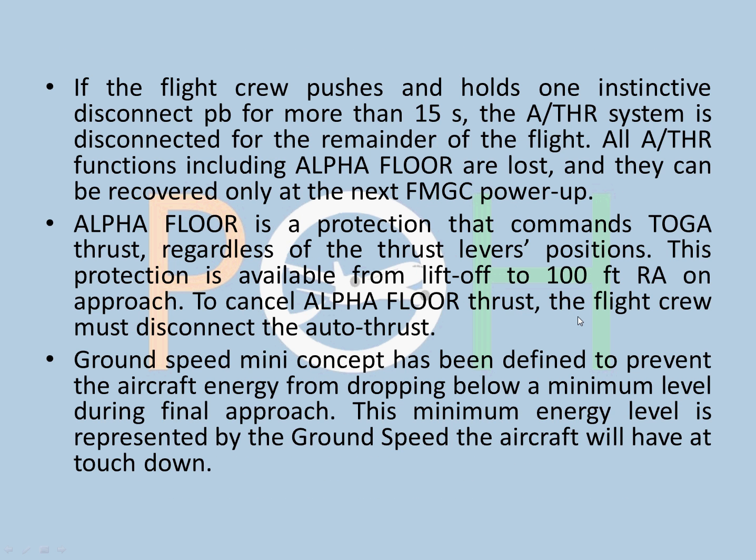An interesting point: if the flight crew pushes and holds one instinctive disconnect push button for more than 15 seconds, the autothrust system is disconnected for the remainder of the flight. Alpha floor is also lost and everything is lost - you will have no autothrust function at all. It will only be recovered when you come back on the ground and have the next FMGC power-up.